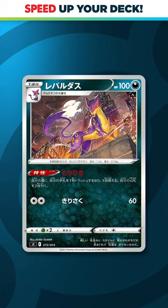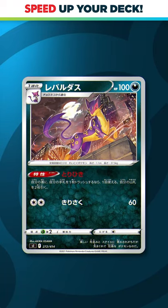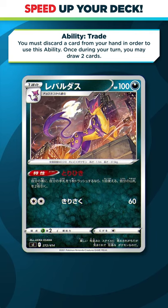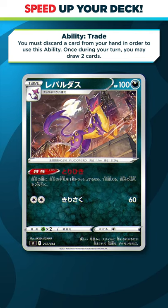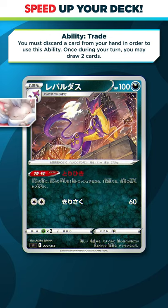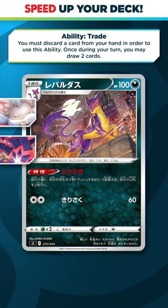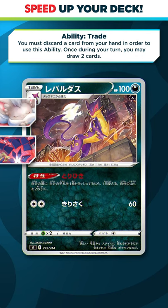The third card today is the brand new Lypart card. It has the same great ability we've had on Cencino, where you discard a card from your hand and draw two cards. This card will probably see a lot more play after Cencino rotates, but currently decks like Eternatus VMAX might consider Lypart because they can't use Cencino due to its typing.